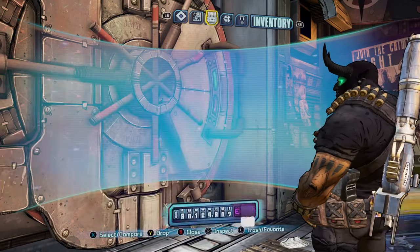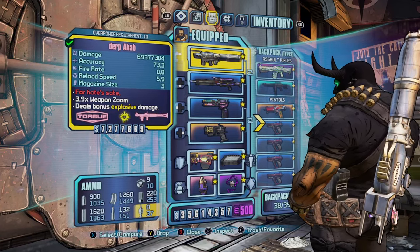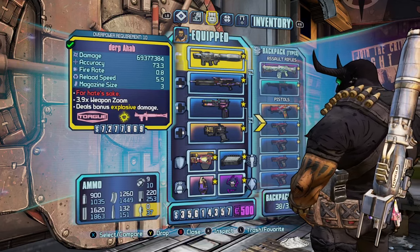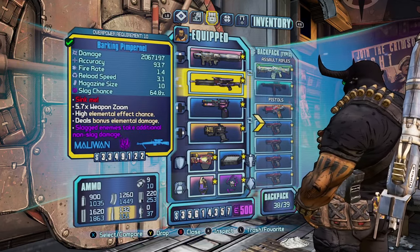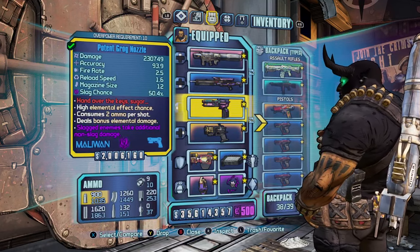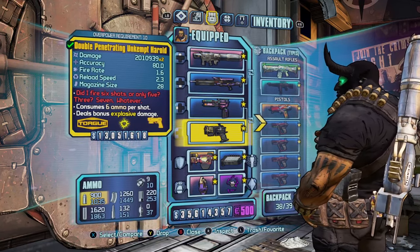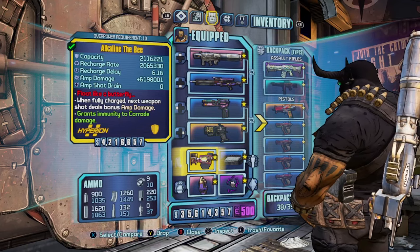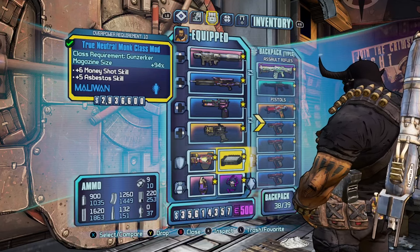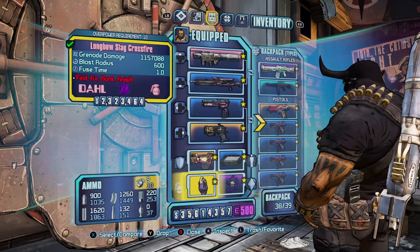For gear, I have a Pimpernel slagged and an Ahab. You can do a damage glitch that transfers the damage of the rocket launcher to the sniper, and you can beat pretty much any boss with it. Then I have a Grog Nozzle for self-healing and slagging, and a Double Penetrating Unkempt Harold. For the shield I use a Bee shield, which increases your damage. I use a True Neutral Monk class mod, which increases your magazine size and gives you Money Shot plus six.